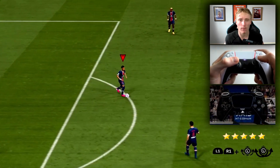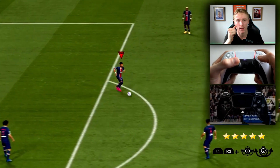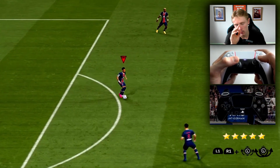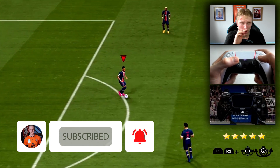The drag back fake can be performed by holding R1 and L1 at the same time, or if you're on Xbox, RB and LB, and basically using the left stick to drag the ball back. Go to the left of the player onto where he's facing, so around to three o'clock.